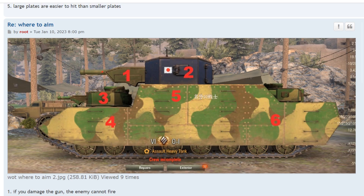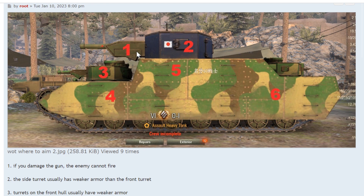Over here we have the side of the same tank. Number one is the gun — if you can damage the gun, the enemy can't fire. If he can't repair it, he might not be able to fire for 10 or 20 seconds, and his gun handling will be poor, the aim time will be bad, and the dispersion will be bad. Hitting the gun is a good strategy, especially if you can do it twice in a row, because most people only have one repair kit. Number two is a hatch on the side of the turret — aim for the hatch because it's probably weaker, since they use weaker armor on small plates.